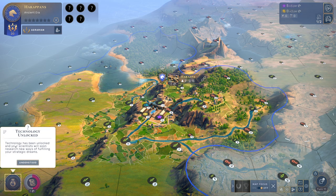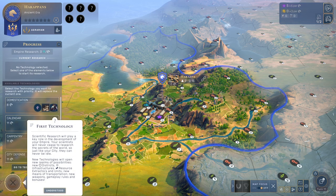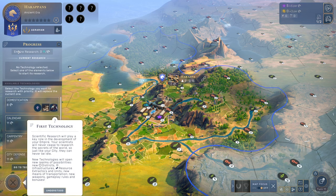We have also unlocked technology. Technology has been unlocked, and your scientists will soon research new ways of fulfilling your strategic dreams. Take a look at the technology here. Scientific research will play a key role in the development of your empire. Your scientists will never cease to research the secrets of the world — just like your city, they can never be idle. New technologies will open realms of possibilities: new districts, infrastructures, resource extractors, and units, new means of transportation, new weapons, gameplay rules, and bonuses.